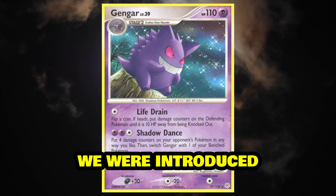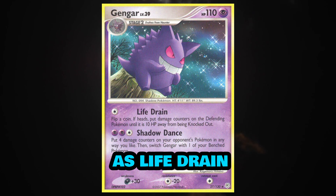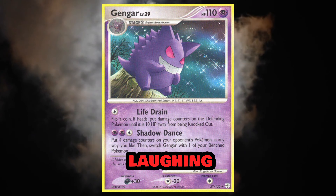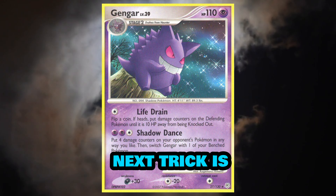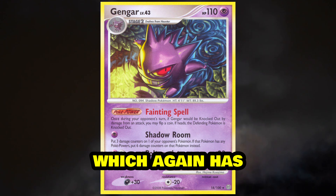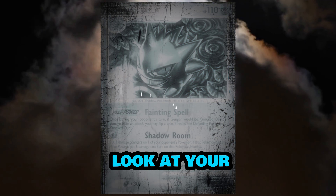In 2007 we were introduced to Gengar in Diamond and Pearl with attacks such as Life Drain and Shadow Dance. Gengar sat on a stump, sneakily laughing, wondering what his next trick is going to be. Next we have Gengar from Stormfront, which again has some really cool artwork with the Poltergeist move allowing you to look at your opponent's hand.